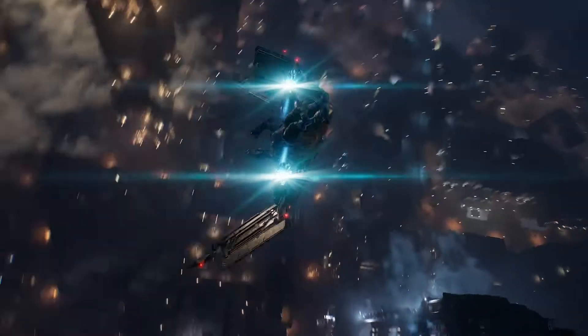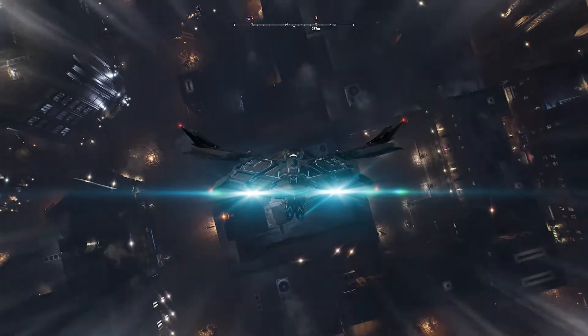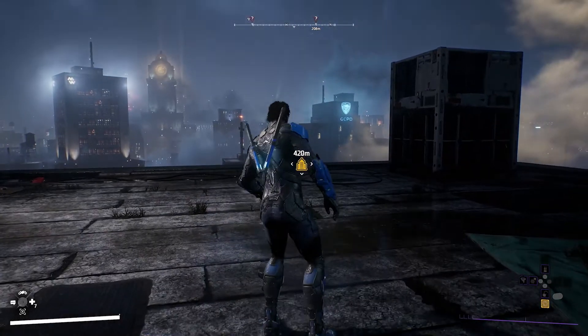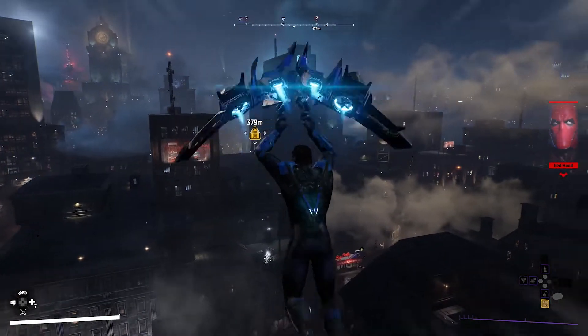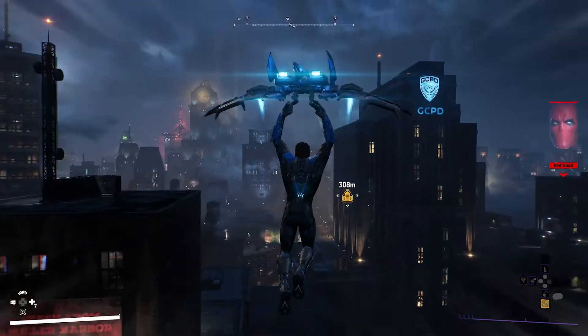Players can unlock Fast Travel to get around the city in a hurry with the Fast Bat. Belfry, got anything Court related? The Court of Owls — a secret society as old as Gotham itself. We run the city behind closed doors, according to the old poem, anyway.